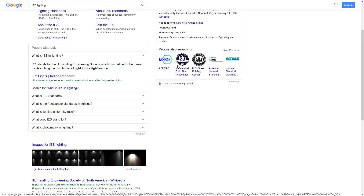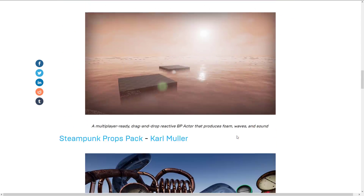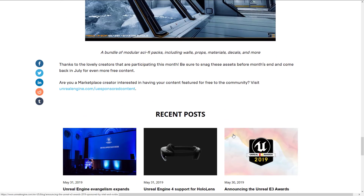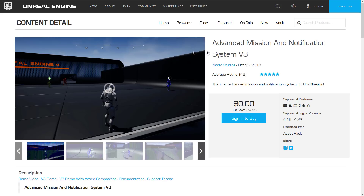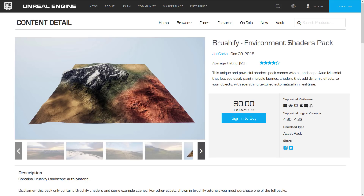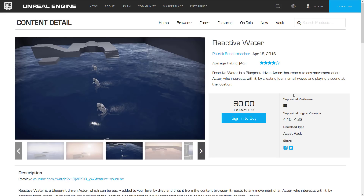And that brings us to the end of the list — that is this month's free Marketplace content. I will link to the homepage that has this, and I will also link to each of the actual content pages since a lot of these links can be wrong. To grab this stuff, just go into your Unreal Engine Marketplace — go to the Epic Game Launcher, go to the Marketplace, add the item to your cart, check out, and it is then yours forever and available for use in a game. Let me know if there's something here that you specifically want to see more of in action. The Advanced Mission and Notification System is a bit confusing; Brushify is pretty straightforward as a landscaping texture; Path Follow is a tool for camera or object pathing in the world; Reactive Water sounds really cool — basically for making dynamic water that responds to other actors in the scene.